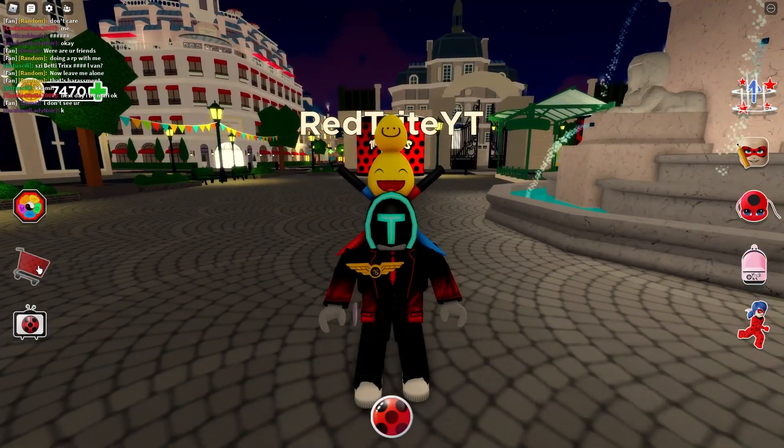The codes are actually over here in the shop. Press on the shop and as you can see you can just start entering them right over here. Let's start with our first one.